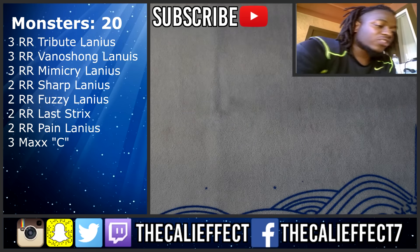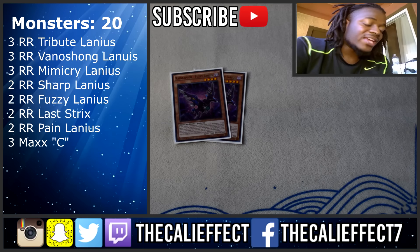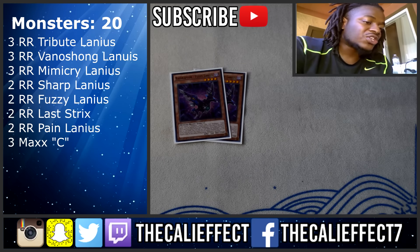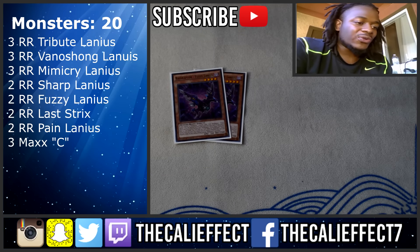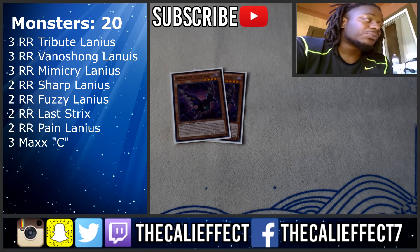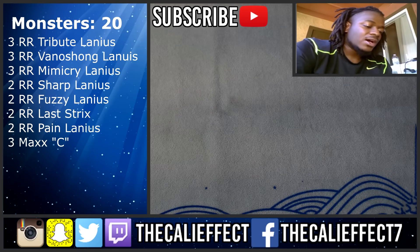Two copies of Fuzzy Lanius — I was playing three at one point, but the restriction of only being able to special summon Raid Raptor monsters makes it a subpar card. That's why only two is necessary. More often than not I'll search it and use it as Twin Twisters fodder, bypassing the restriction entirely. If I do open it on turn one, I make the Four Stricts combo. It's not completely terrible, but it's often a lure food in the mid-to-late game.